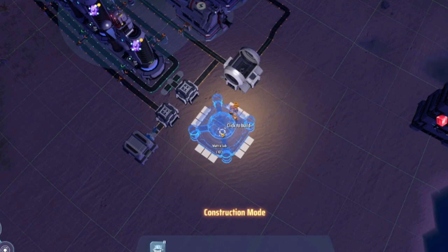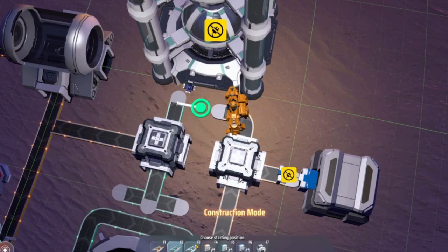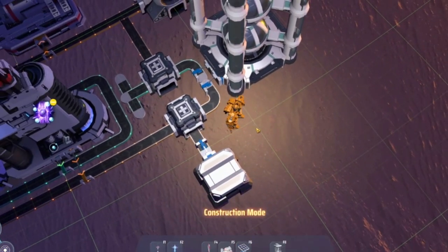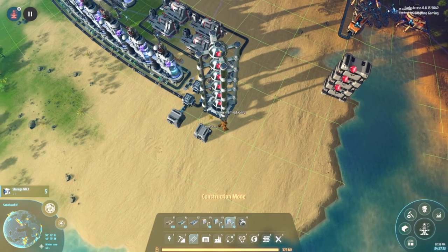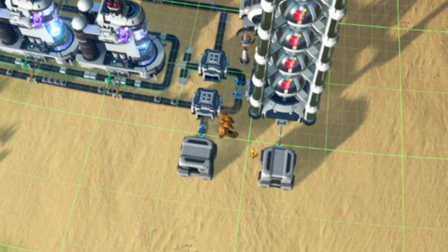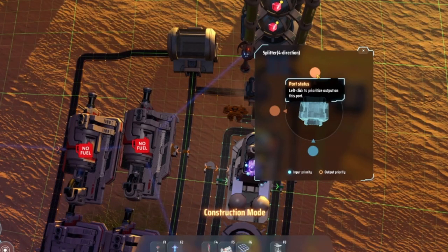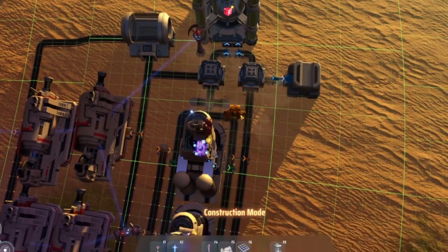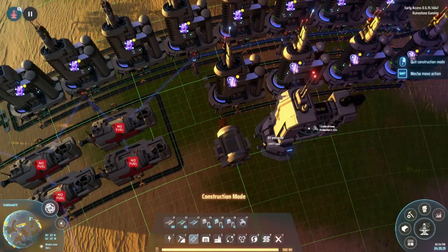Place six matrix labs stacked up one space away from the splitter. Run a 90-degree belt out of both splitters towards the matrix labs. Connect the matrix labs using Mach 3 sorters. Drop a storage outside the graphite belt and matrix labs, and connect the storages using a Mach 3 sorter on the side of your matrix labs. Make sure to set the splitters to filter.